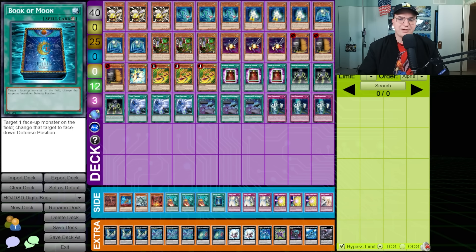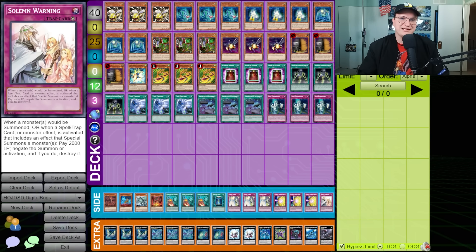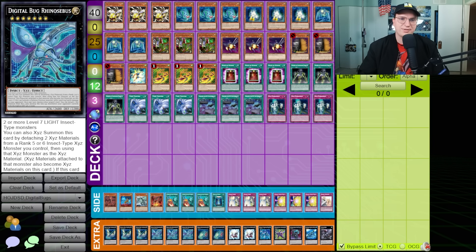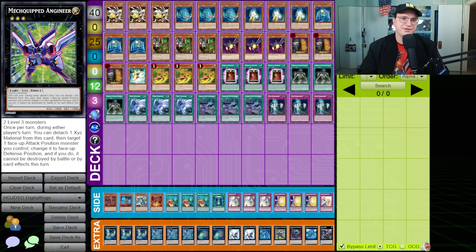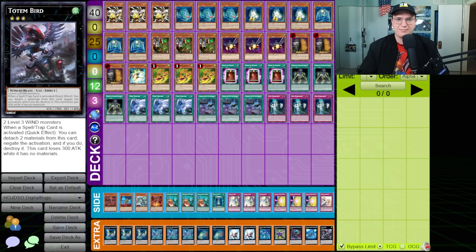In the side, we've got some Kaijus, Book of Moon, Solemn Strikes, Quaking Mirror Forces, and a Warning. In the Extra, we've got Corbage, Rhinosbus, Scoradiator, the other Insect Rank 3, Giga Brilliant, and then some general rank threes: Nightmare Shark, Daigusto Emeral, Heroic Champion Excalibur, Grand Pulse, and Totem Bird. Really excited to pilot this deck — it's kinda neat, and I hope you all get buggy.